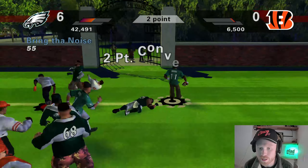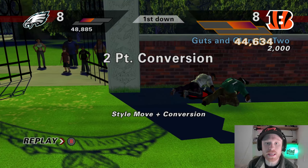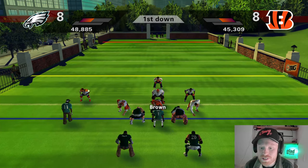It looks like we've got Jamar Chase lined up in the backfield at running back — I think I want to keep it that way. Tee Higgins is wide open down the field. AJ Brown does not have anything on Tee Higgins, who's going to take it in for six. One play, Joe Burrow to Tee Higgins — what a play! Tee Higgins all the way down the field.